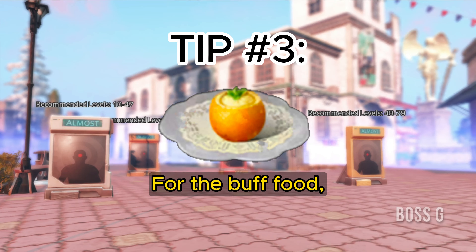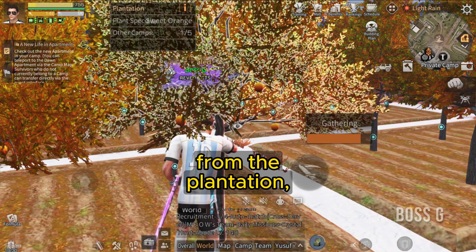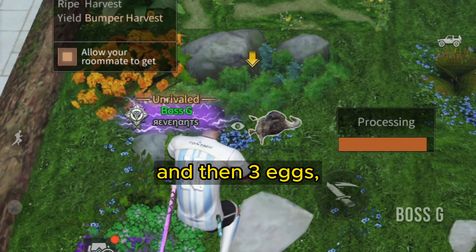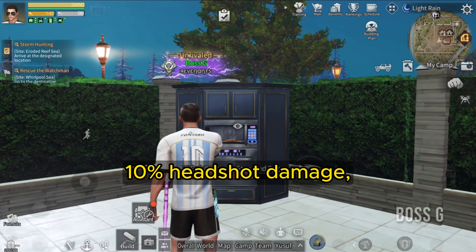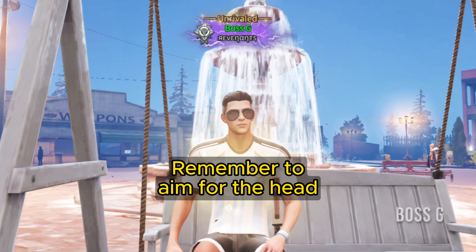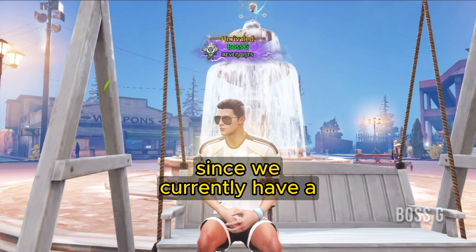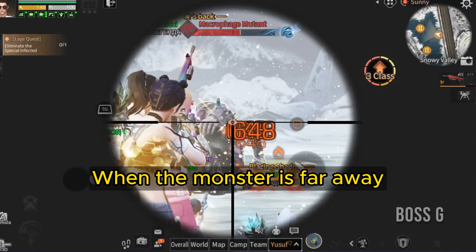For buff food, take the Orange Steamed Egg. The recipe is one orange from the plantation and three eggs. This gives 10 damage to infected, 10 headshot damage, and 5 firing rate. Remember to aim for the head as much as possible, since we currently have 45 headshot damage.